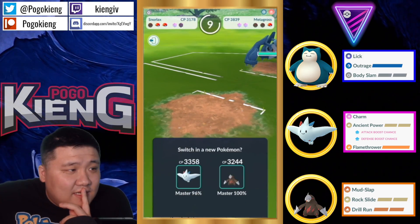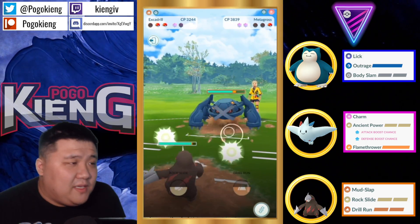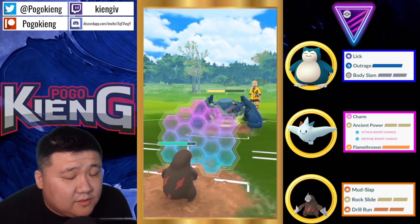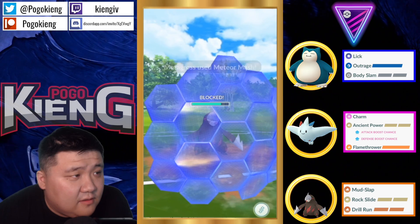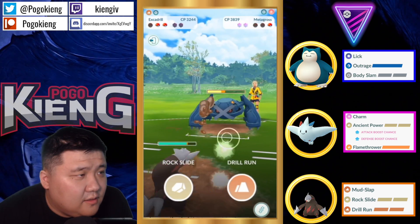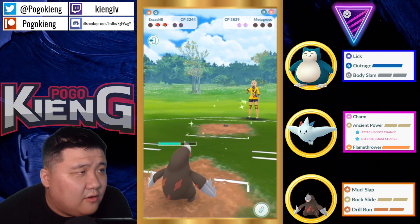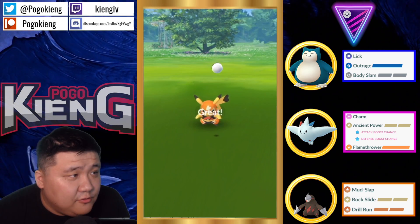Here comes Metagross — this is GG Metagross. Well, I guess it does make it to two Meteor Mashes, but it's going to be so low that it's going to be able to get Charmed down. This is definitely the bait and it's definitely going to get Charmed down — there's no doubt about it. It's going to get Mud Slapped down. Huge win.